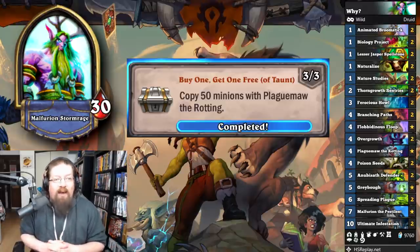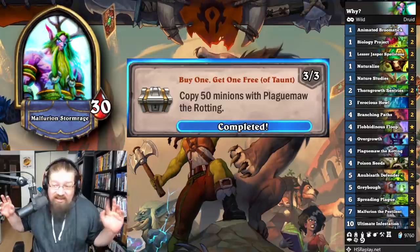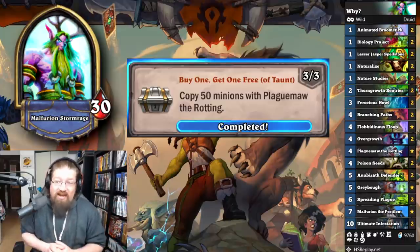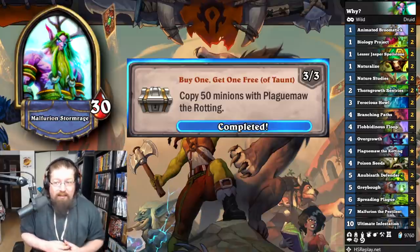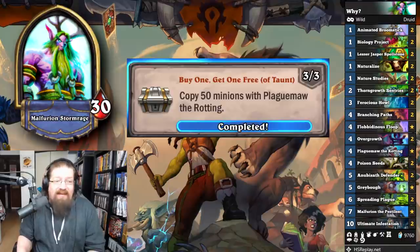'Buy One, Get One Free of Taunt' — this one was awful. I highly recommend just not bothering with it; it's painful, and the card is garbage. But if you use Plague Maw — Rotting Resummon Taunts that don't have taunt — I used a Taunt Druid list, gave everything rush with Brooms, and tried to trade them in. You can also try Germination to copy your Plague Maw. There's not a really great way of doing this; it's just going to take a long time.